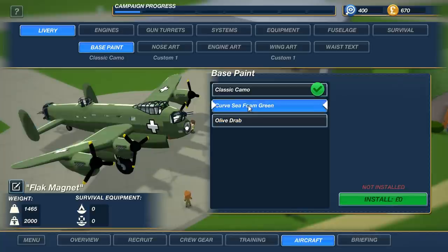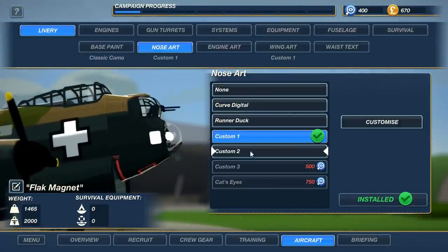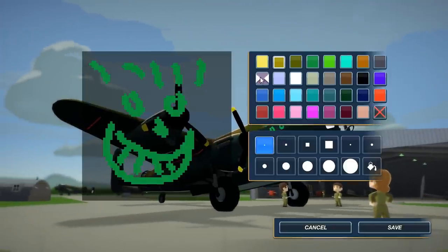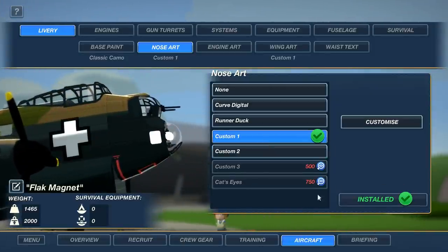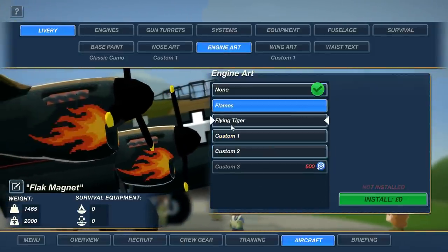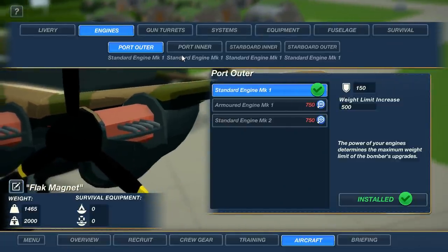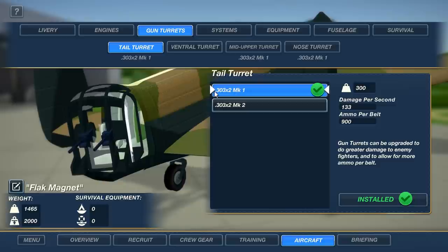You can change the color of it, change the paint on it, and also change the nose art. We've got the channel logo there, but you can also draw whatever you want. You can give it a weird purple bit around there, make it more like the Joker. You can save that and change the engine art as well - I really don't want flames, we see enough real ones of those during missions.